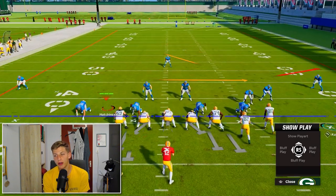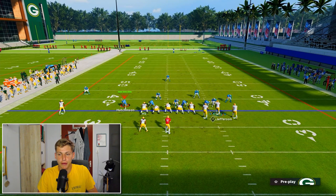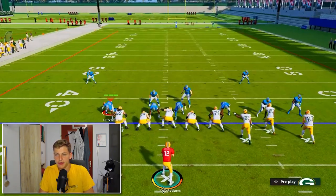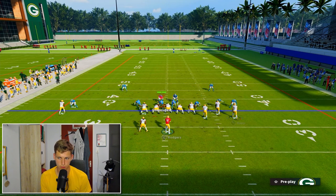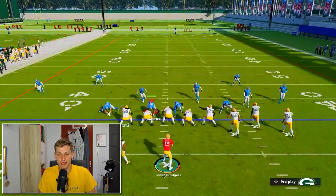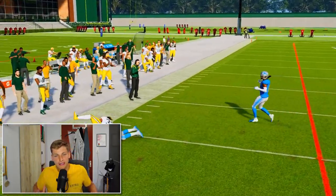If you want to block the blitz, you can audible into Tight Offset Tight End and set that up. The way I generally attack an overload blitz is I motion snap and make a quick read. That is about as much time as I'll ever get against that defense. The option route beats man coverage and that is my standard plan of attack. Against man coverage in this formation, the corner out from Justin Jefferson does an amazing job — we just burn him absolutely.